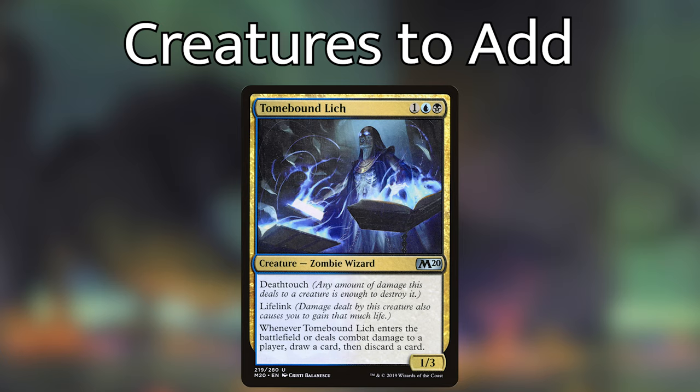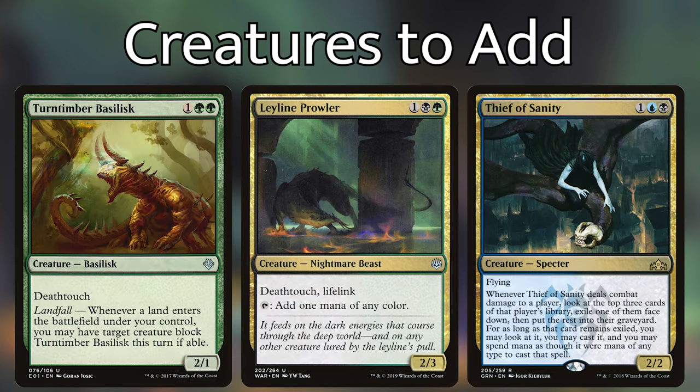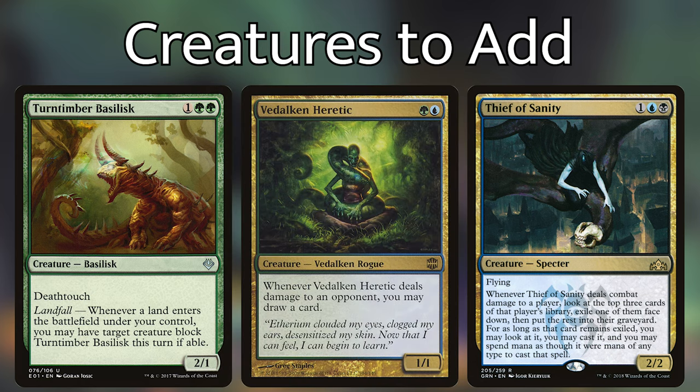Other creatures we can add that are similar to Tomebound Lich are Dimir Cutpurse, Leyline Prowler, Thief of Sanity, Turntimber Basilisk, and Valdalkan Heretic. One of the biggest weaknesses that this deck and commander have is removal. Similar to how one Go for the Throat or Murder can cripple a strategy that relies on auras, losing one of our mutated creatures often means losing multiple cards.